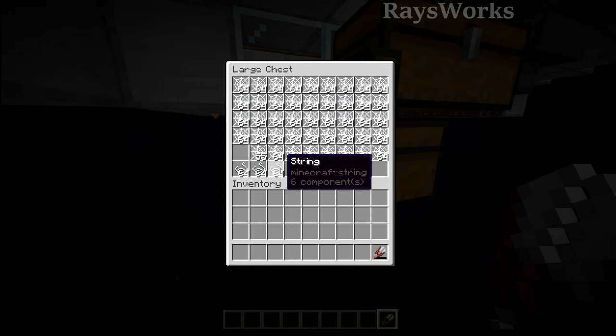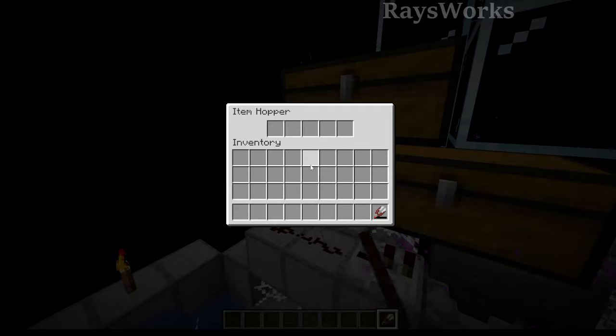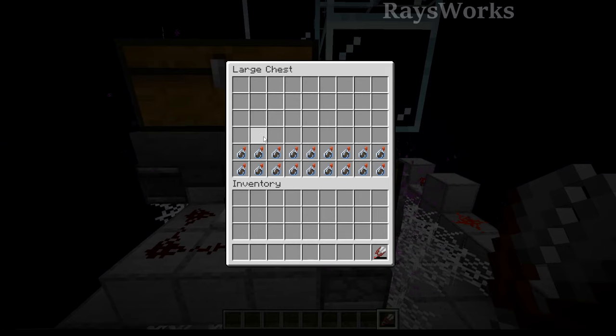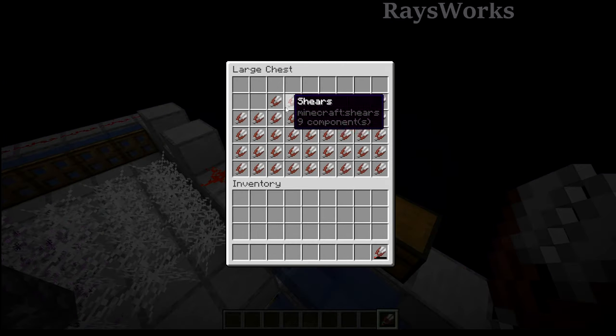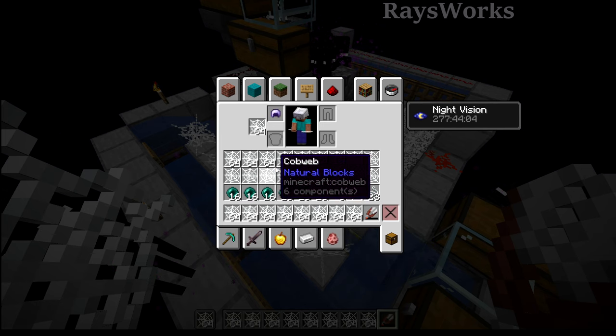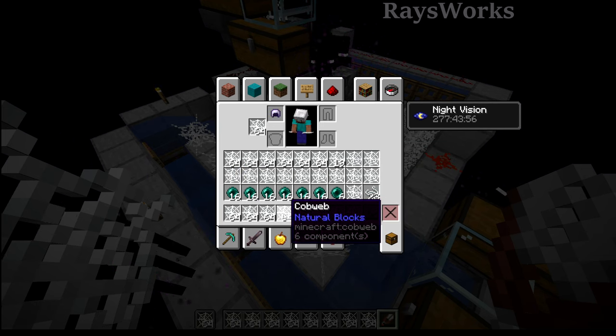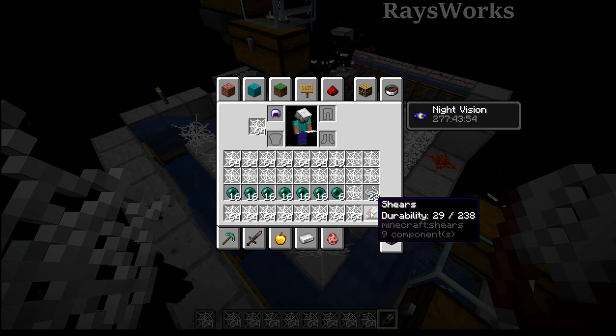It also used up a double chest worth of potions as well as two-thirds of another one, but it only used up about a row of shears. And based off how fast we were picking up the cobwebs, it looks like the player's inventory would probably fill up in about two hours, and then anything extra would stop you from picking up a new shear. So if you want to AFK longer than two hours you'll have to come in with the other collection systems.